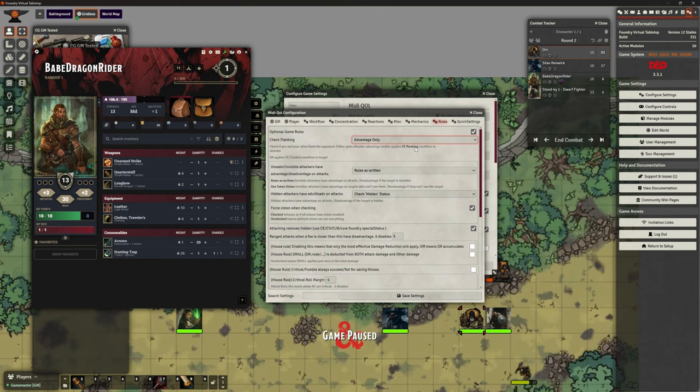Just underneath that you can see a block talking about unseen and invisible attackers having advantage or disadvantage on attacks. I'm using rules as written — if your player is hiding, they get advantage on a target that doesn't know they're there. Hidden attackers have advantage, disadvantage on attacks. So I check that hidden token status. And 'force vision when attacking' I've got that on, so it behaves as if all tokens have vision enabled.